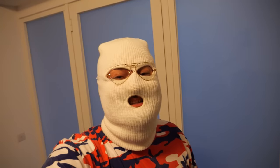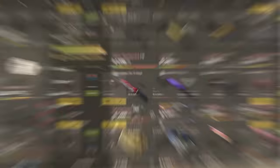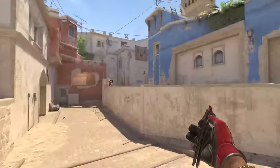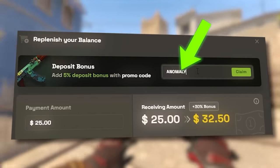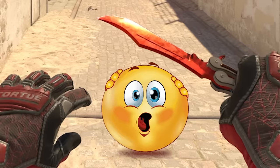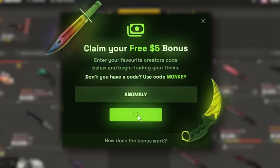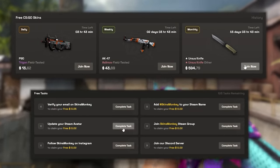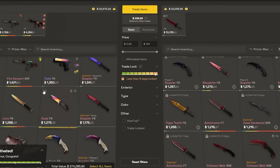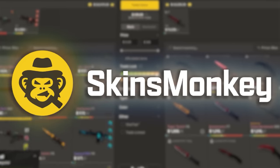I want to thank today's sponsor, which is Skinsmonkey. They're one of the best and easy-to-use trading sites for CSGO, and it's perfect for switching up your inventory to play with new skins, especially now for CS2. By clicking the link in the description or using code ANOMALY, you get a deposit bonus of up to 35%, which is insane. If you're making your first trade, you can also put code ANOMALY and get up to $5 for free. Plus they've got many nice extras like freebies for free skins, free balance, and 24/7 support. So if you want to trade, please do so from the link in the description. Thank you once again Skinsmonkey for sponsoring this video.